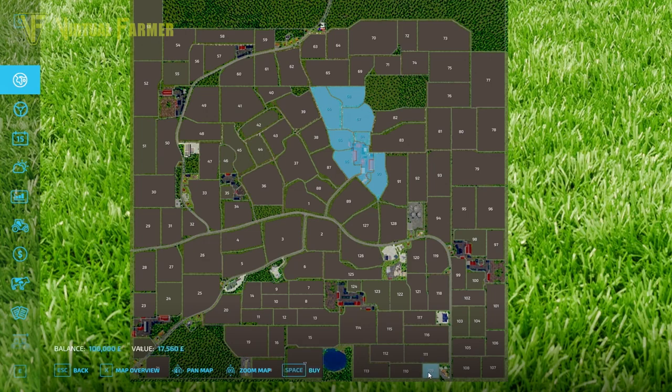Our smallest field looks like field 109 for just 17,000 — maybe our cheapest field. Field 109 at the bottom seems to be the cheapest. The most expensive seems to be around field 77, which is 135,000. That seems to be the most expensive field.